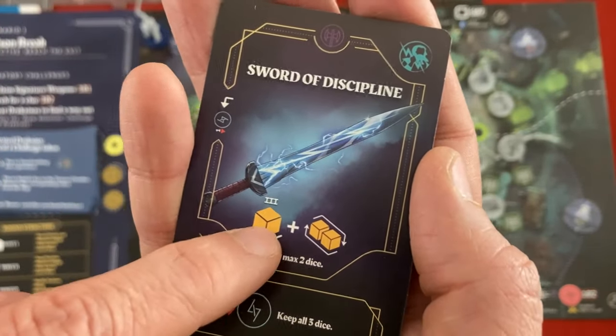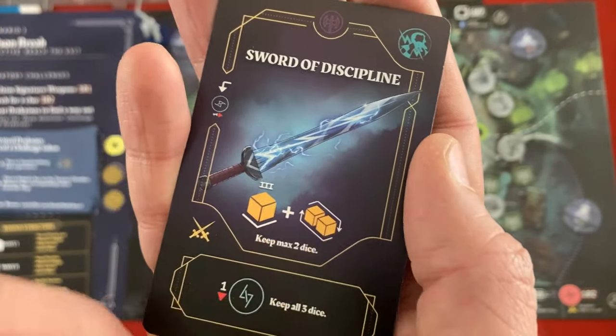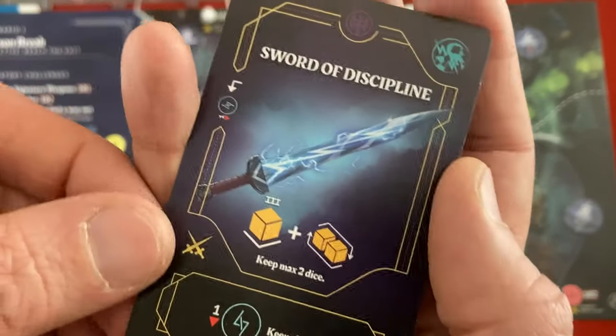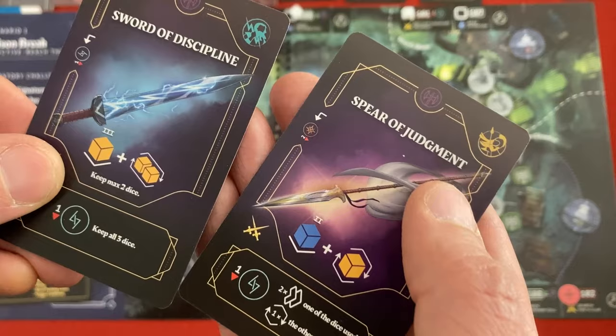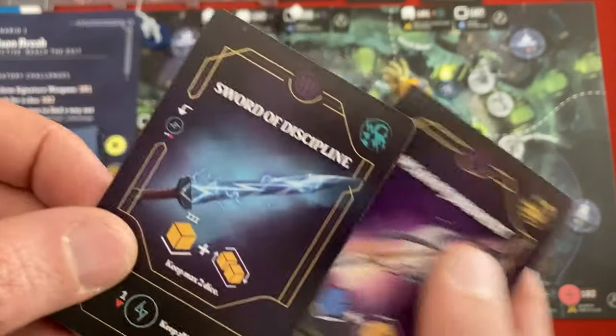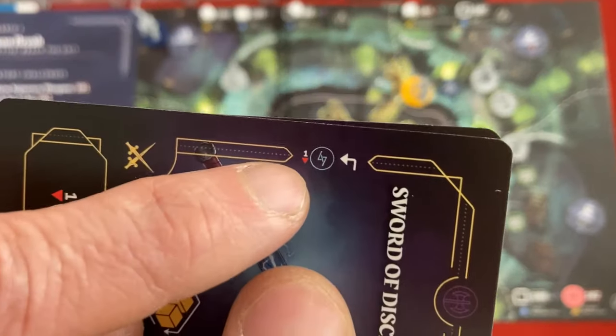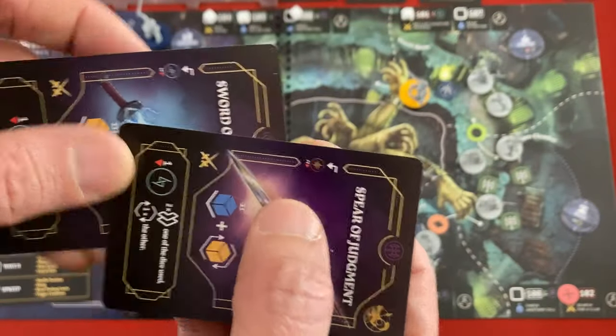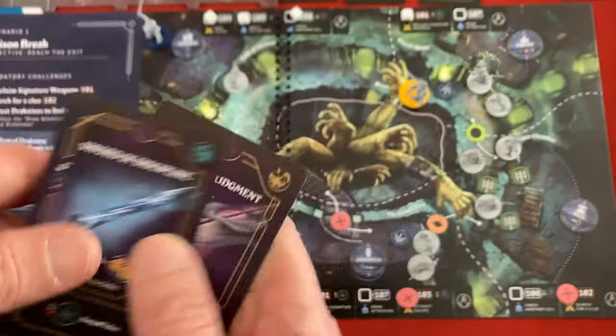Zeus, on the other hand, doesn't get blue dice - only yellow. He gets one set to three and rolls two more, picking two to keep. Or if he spends one might, he can keep all three dice. So Athena is going to be more consistent at doing better damage. For one might, Zeus can use his weapon again. Now what does Athena want to do for her last action? She could move back, but let's take a regular action to discover - pick up one of those feat cards at her spot, which will be permanently added to her deck.